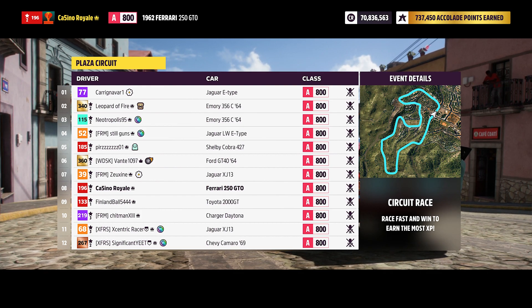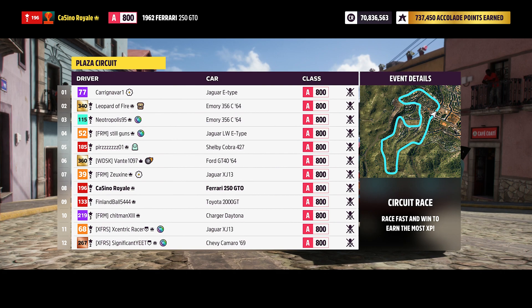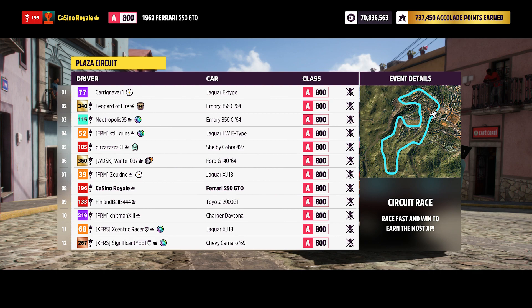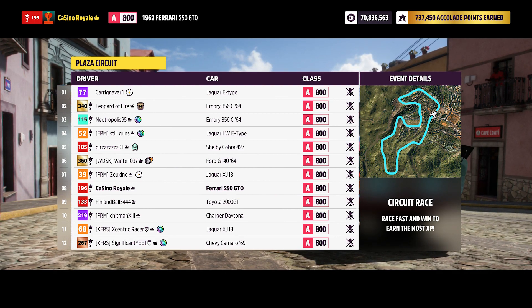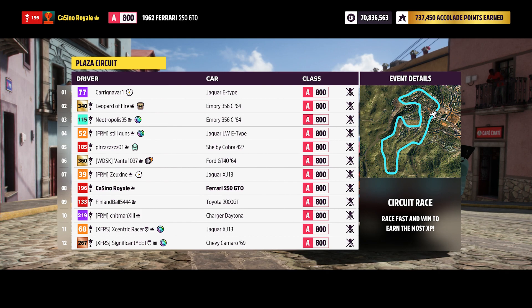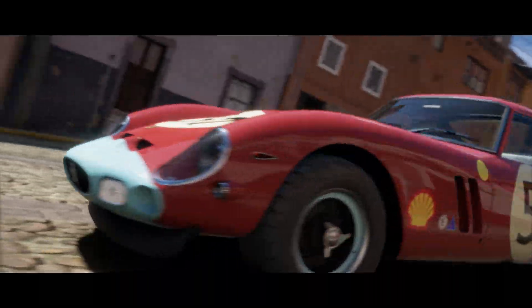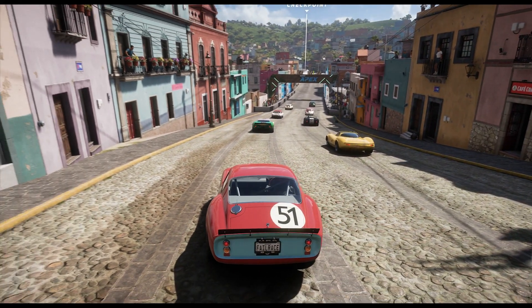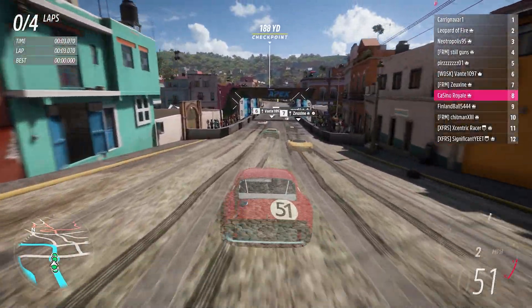All these cars have an awful lot of power going through varying sizes of rear tires, so it's going to be sketchy. It also might be one of the most expensive grids ever assembled — things like the 2000 GT, I'm in a 250 GTO, the GT40, 427 Cobra, lightweight E-type, a couple of Emerys. I wouldn't even want to begin to calculate how much this grid would actually be worth.